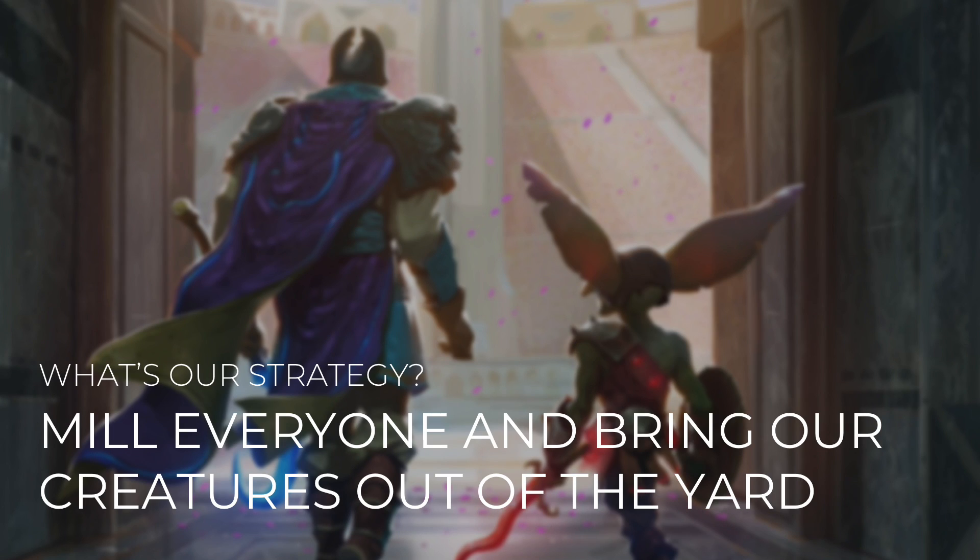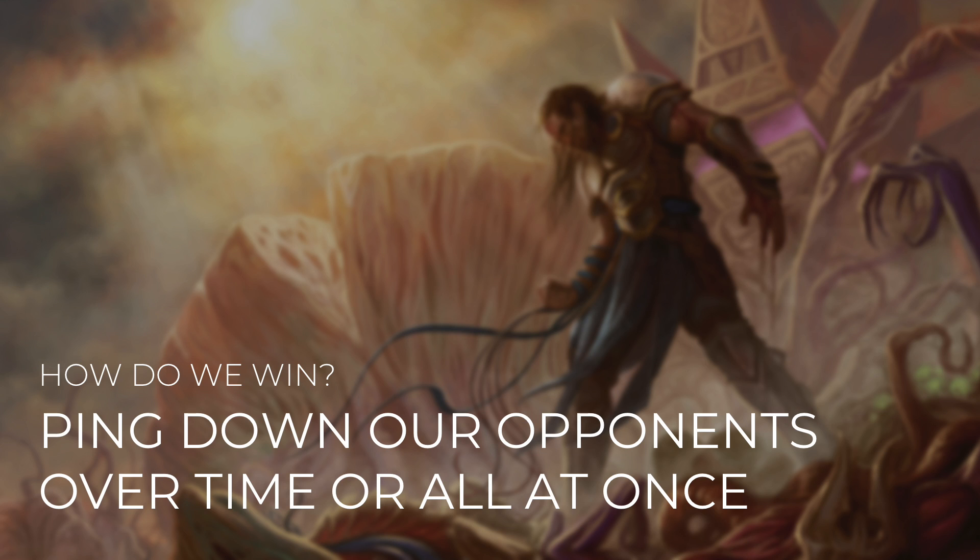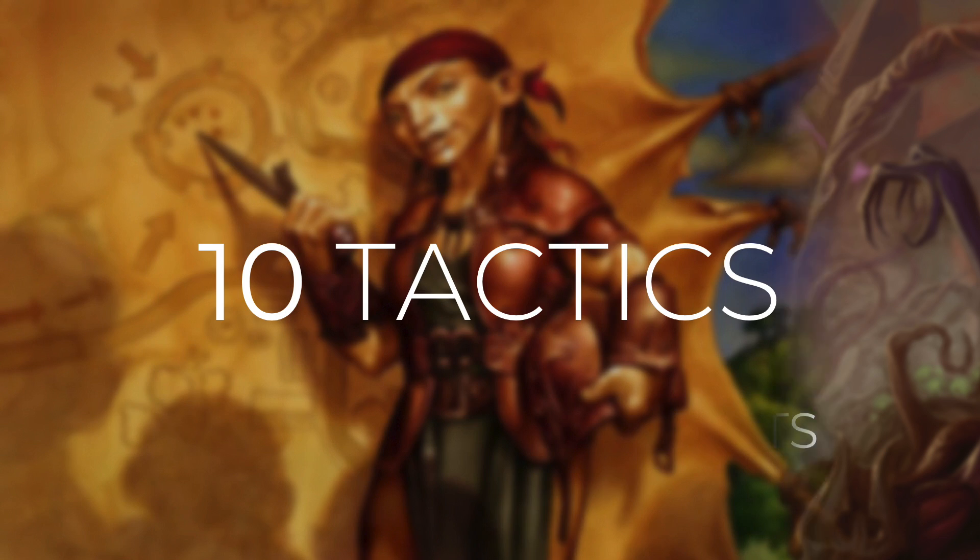So what's our strategy with this deck? We're going to mill everyone and bring our creatures out of the graveyard. We ping our opponents once for each creature that we mill, and we also ping our opponents whenever our creatures leave the graveyard. And then how we win with this deck is pretty simple — we're going to ping down all of our opponents over time or all at once. We've got plenty of ways to mill over time, but we also have some big one-shot effects too. As with all Commander's Quarters decks, I'm going to take you through 10 different tactics that show you how the deck works and how we're going to win with it.